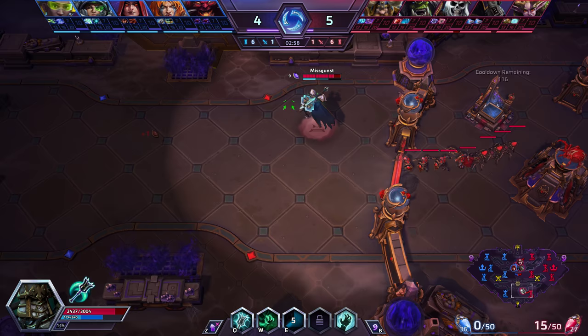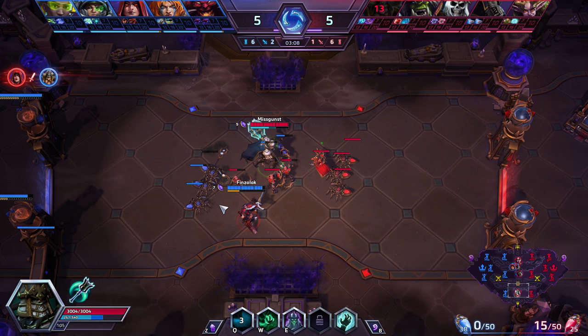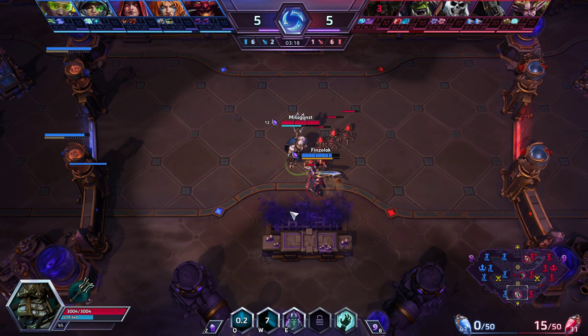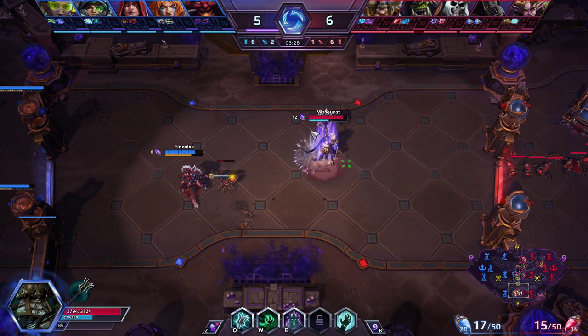Now that there are two people in the lane, I'm playing more defensively. Leoric can resurrect himself, but he doesn't give less experience to the enemy team when he dies — so you shouldn't feed deaths because it's free XP to them. With the short range of Drain Hope it's difficult to stick to Sonya, but it will get better with Hopelessness at level seven.